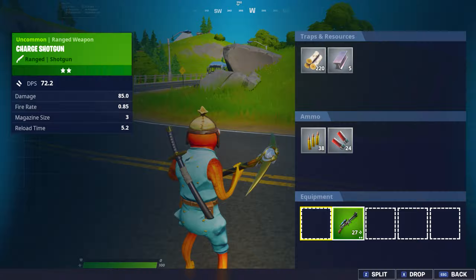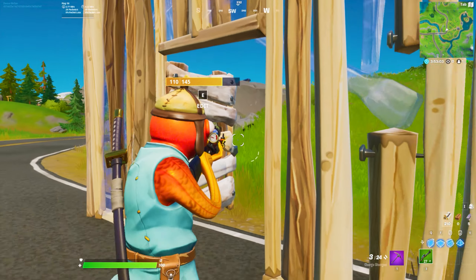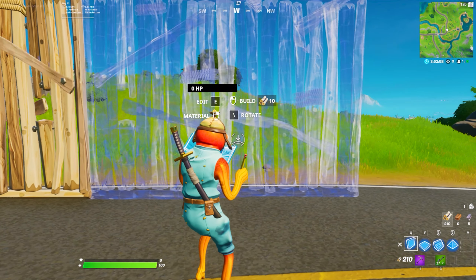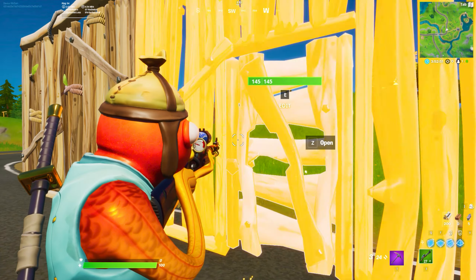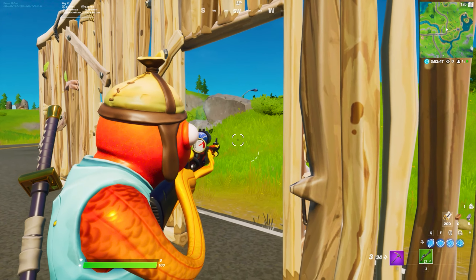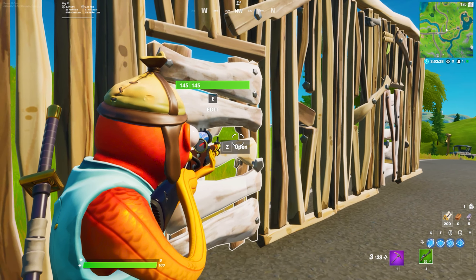This trick is one of the best overpowered ones in Season 3. When you place a vault, just edit a door, and when you charge your shotgun and open the door at the same time, the charge on your shotgun will not go away. You still have that charge and you can shoot your enemy through that door — doing it all in one transition. Just make a door, charge your shotgun, and when you're ready to shoot, open the door and make your shot.